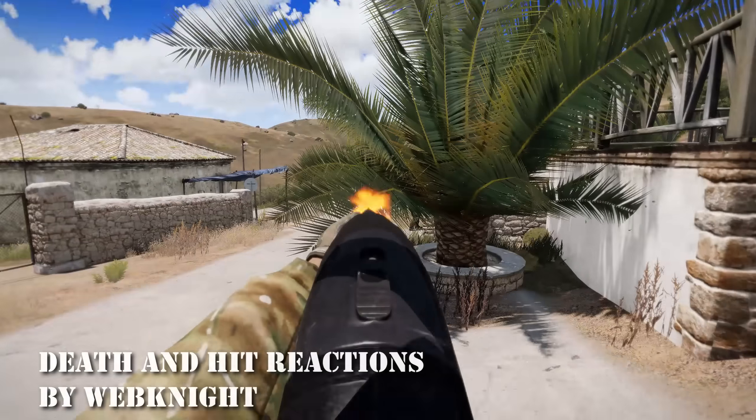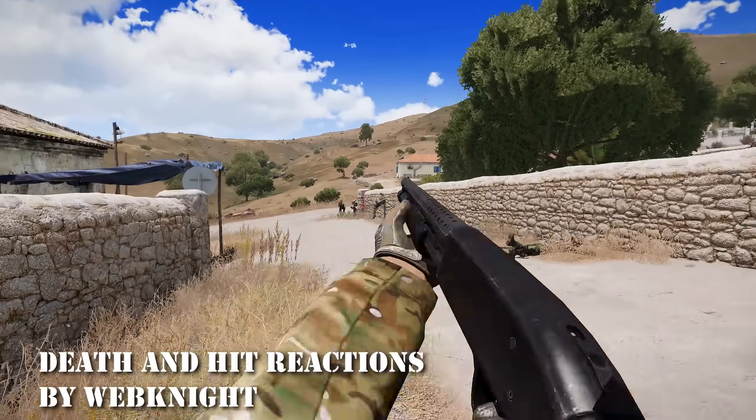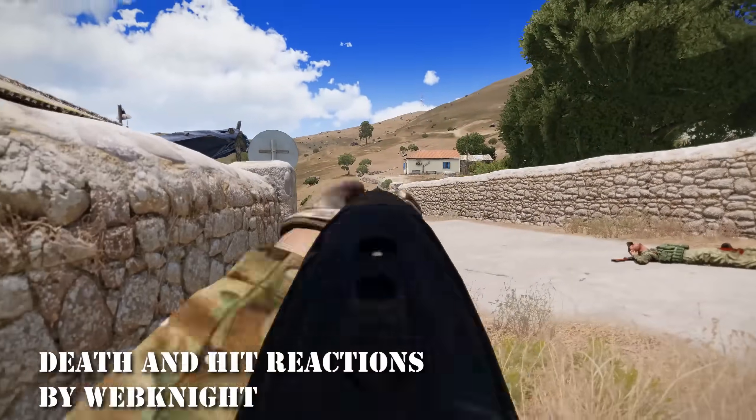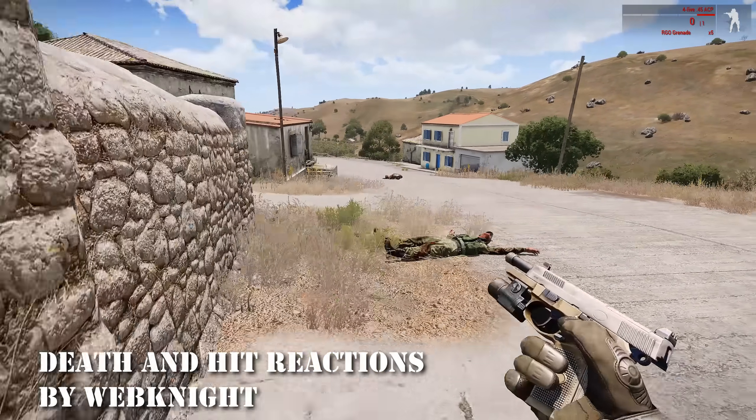At 6 is Death and Hit Reactions. This one brings some over the top animations when you shoot enemy AI. Animations are based on the location of the impact as well as the caliber that's fired and can yield some pretty awesome effects. Some don't like it but I think it's fun.